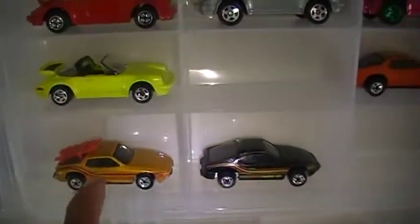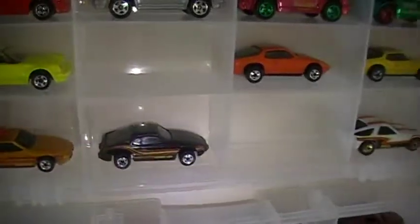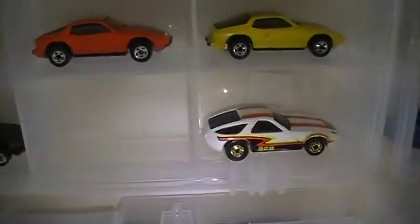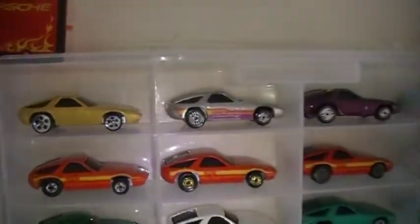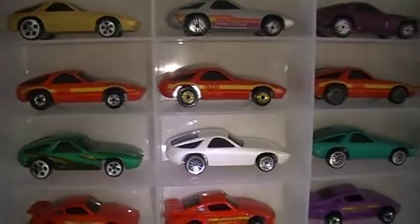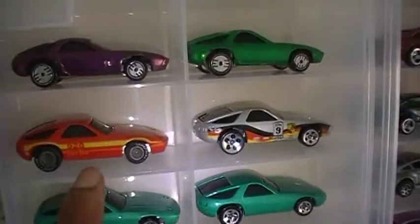Now we get into the 924 up front. I left a space there because there's a white one just like this one with the ski racks — I just haven't got up the nerve to pay $30 for it yet. Now getting into the 928, you got the regular, the back wall gold Hot Ones, and real riders.